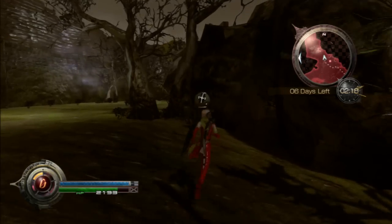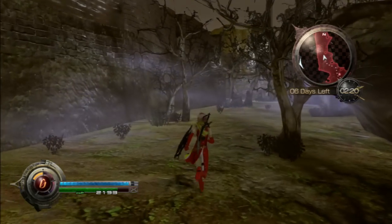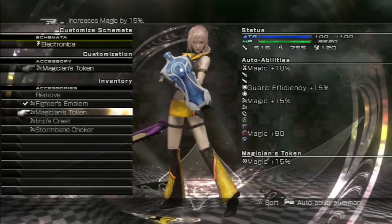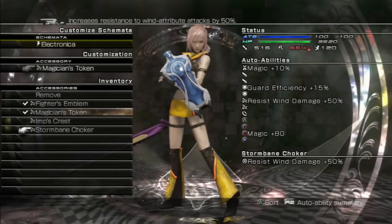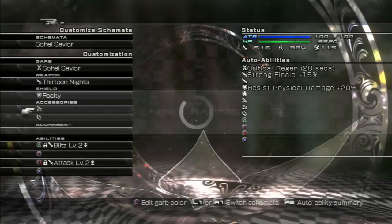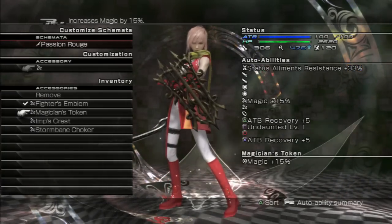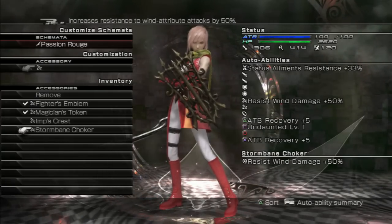Definitely want to try and avoid those big things. The Storm Bane Choker — I'm going to double check what that is. It sounds pretty interesting. We're on Electronica. Resist wind damage by 50%, so yeah, that's quite useful. We could go for magic plus 15%, but I'm not sure exactly what use that will be. So instead we'll go for resist wind damage, since that is our defensive garb.